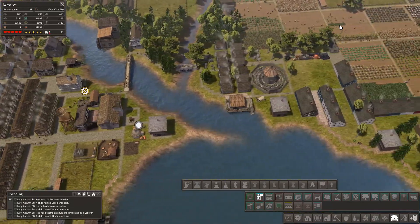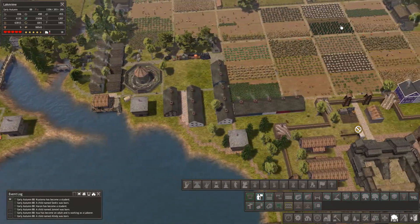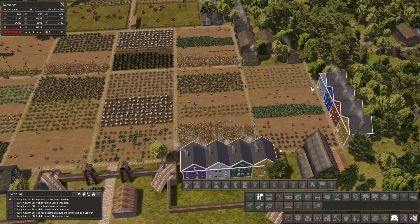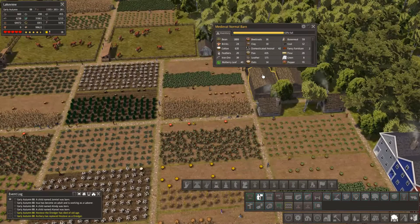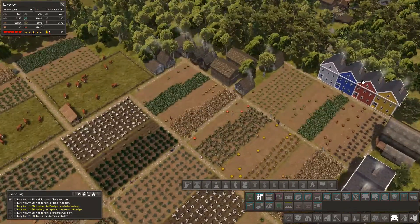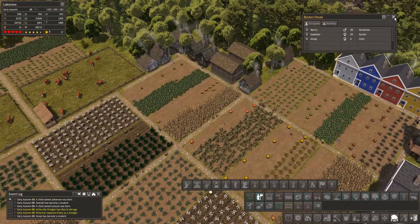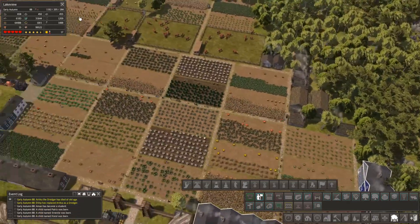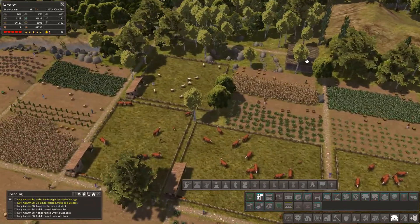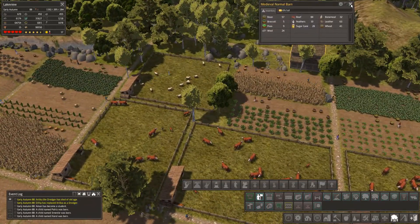Sorry guys, this is really starting to chunter now - you can see the judder as I'm scrolling across. So yes it is very much under pressure. The farm is growing and we're up to nearly 1200 people. There's another barn over here, six percent full.